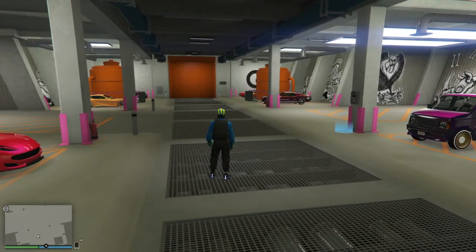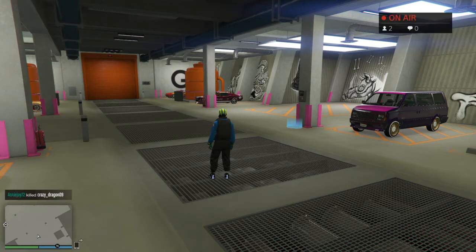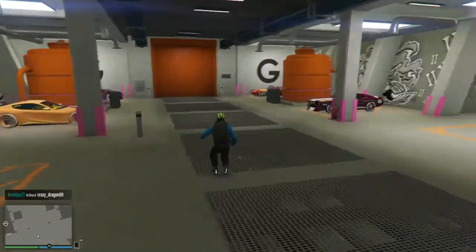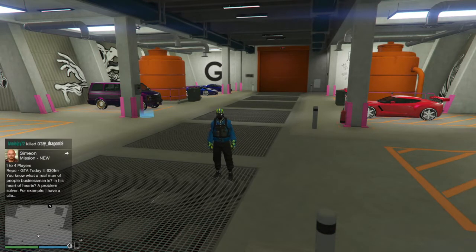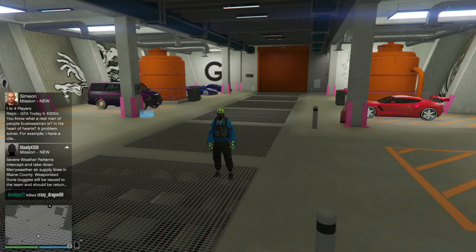Now you can do this glitch with any car that you can park in your garage or in this garage. You can do the tank that came with the arena, or you can do any motorcycle. It can be a one-seater, two-seater — it doesn't matter. You can even do the lifeguard blazer. Anything that you can park inside — I think you can do the party bus, if I'm not mistaken. So this will work with any car you can park here. That's the end of the glitch, that's the end of the video. Thank you for watching, and have a good day, guys. Later.